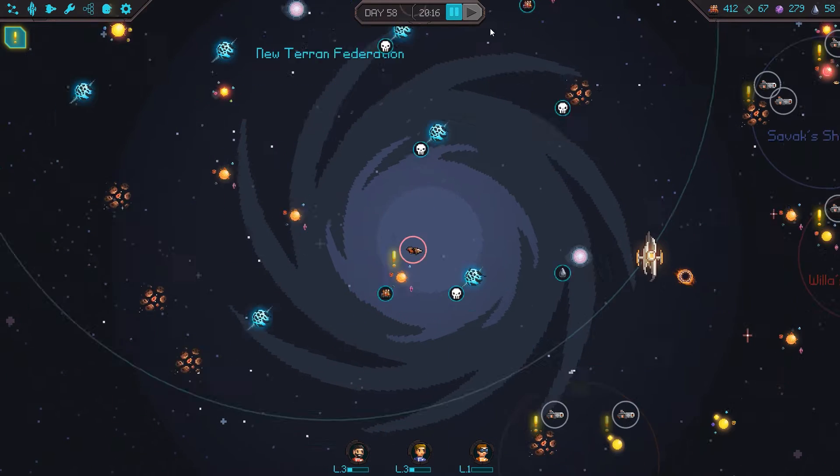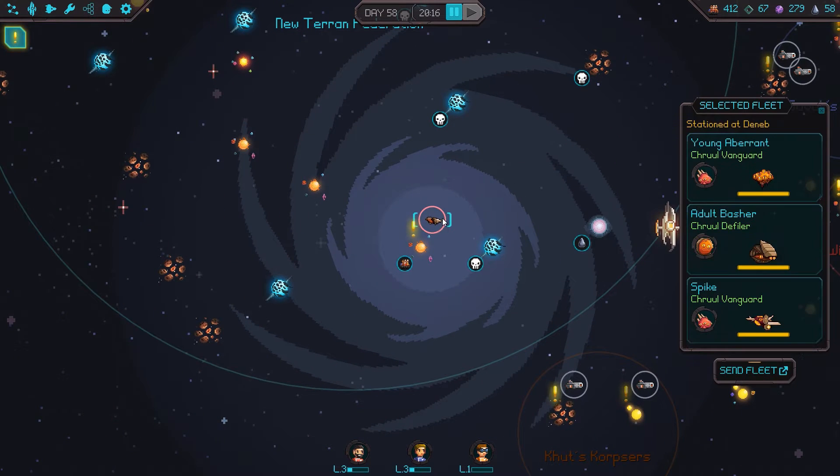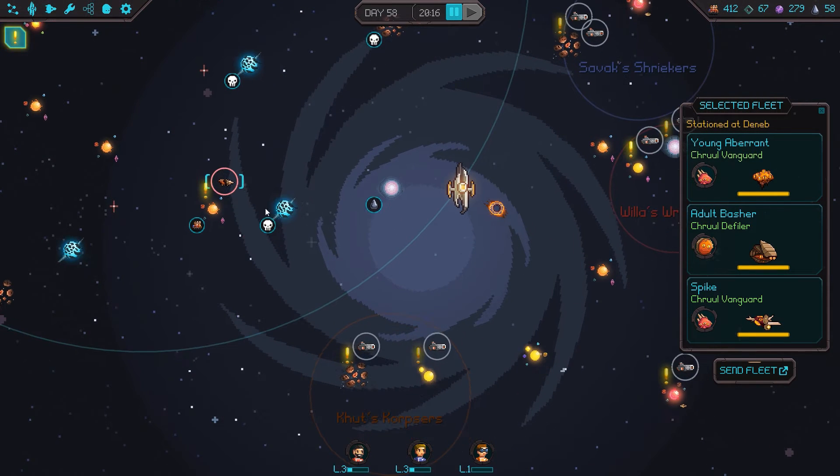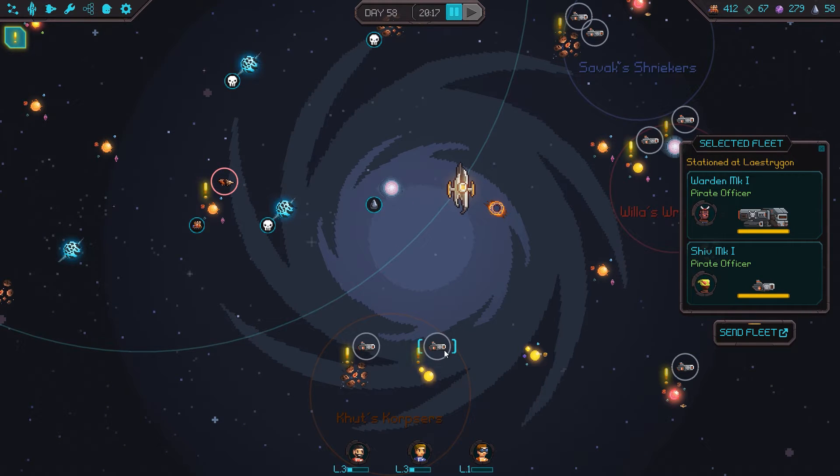We do have some situations we can take care of — we need to try to expel these guys. Might be a good thing to do once we have a few levels, depends on if our guy can hold on long enough. It's close to falling — they've been there about 20 days and won't hold much longer. We're going to go after the Pirate Officer, Warden Mark 1, and Shiv Mark 1. Let's just take care of whoever's closest.